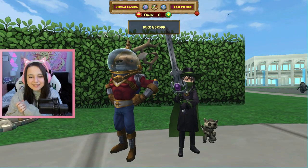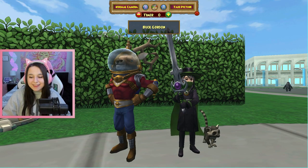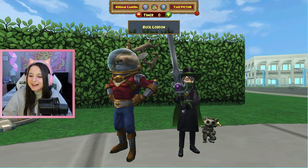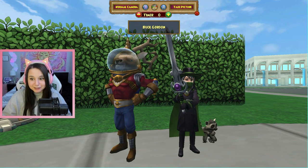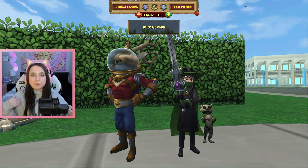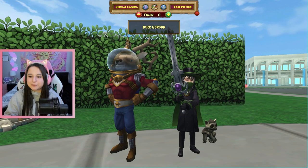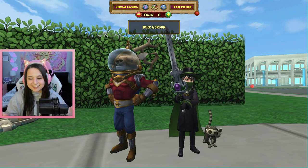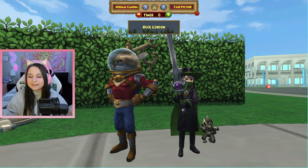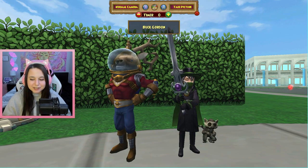Alrighty guys. Well sadly we were not able to get Buck Gordon's jet pack, but that's okay - the game was still very nice to us. We were able to get the lemur and the full energy set which is absolutely crazy. I do know from seeing other people that the drop rate on this gear is very low, so we were actually very very lucky. I wish you all luck if you are going to be opening this pack - if you do, comment down below what you get. I am really curious.